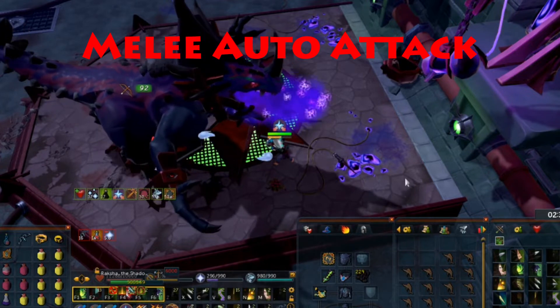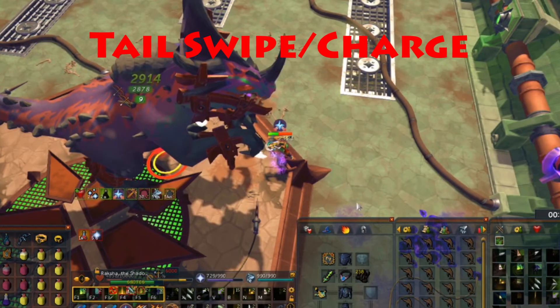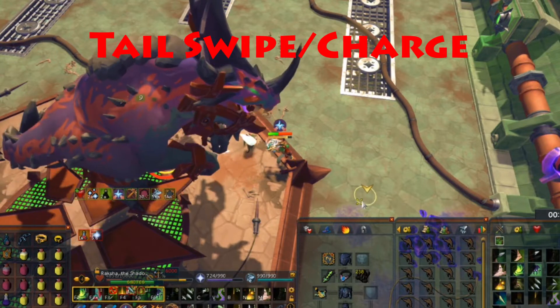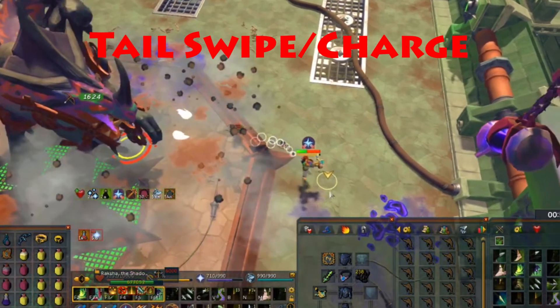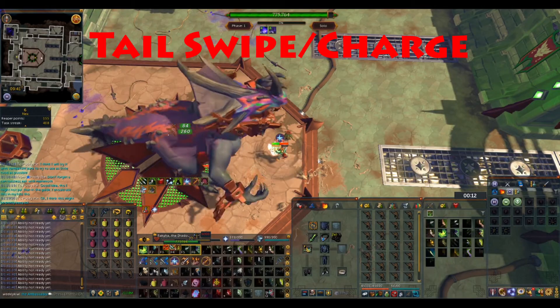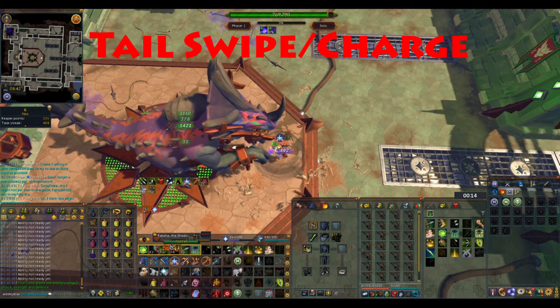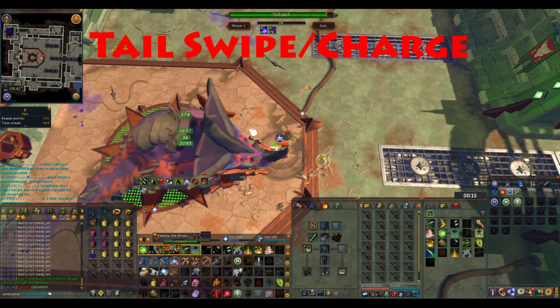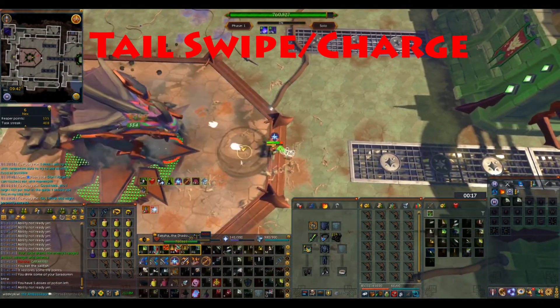Raksha will never melee attack you twice in a row, nor will Raksha attack you while you're out of melee distance. Let's move on to the tail swipe or charge attack. If your character is in melee distance of Raksha, Raksha will choose to tail swipe your character. The tail swipe will hit anyone within halberd range of Raksha between 4 and 7 thousand damage depending on the amount of pools that Raksha has absorbed. I highly recommend keeping your mouse behind your character so that when you see Raksha wind his tail back, your character is ready to move back away from Raksha in order to avoid getting hit by this attack.